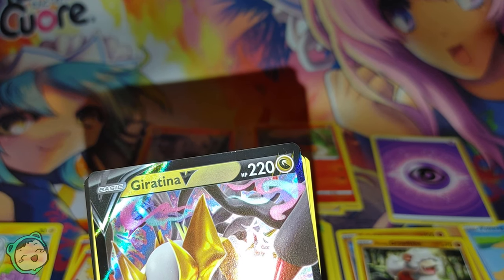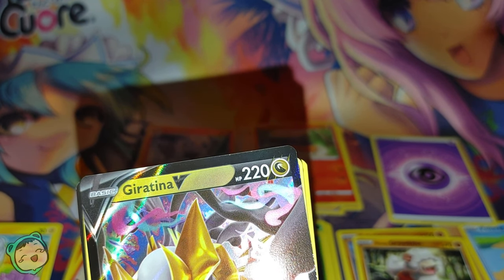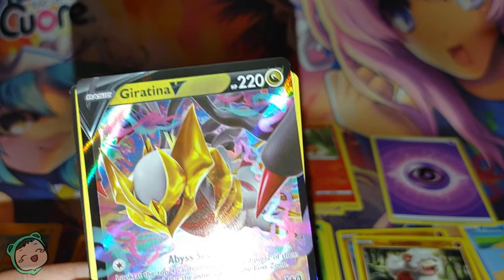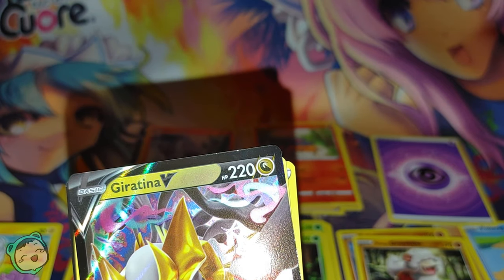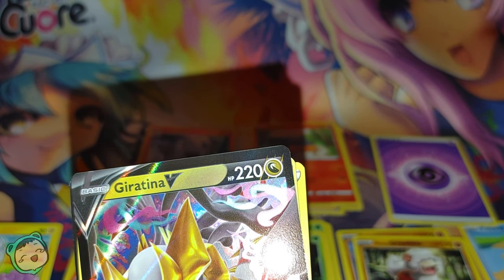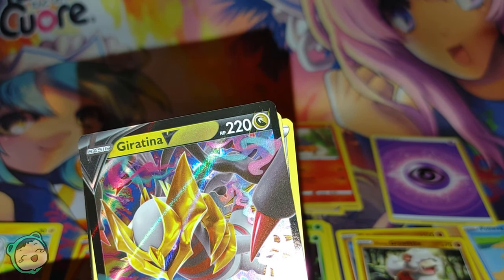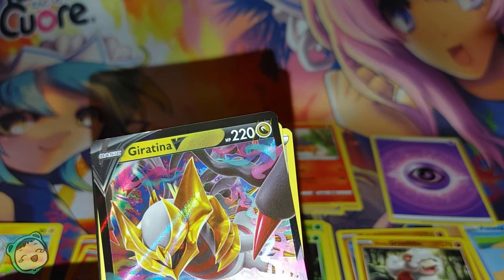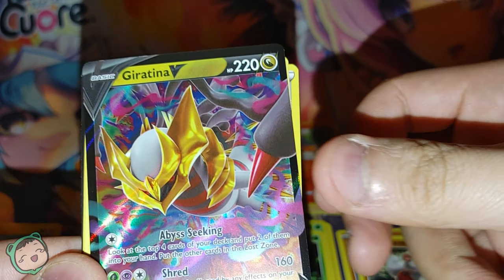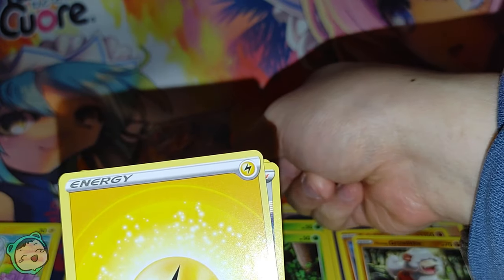I did an unboxing of the Hidden Potential Tin and one of them was a Giratina, but this one is different — I think the other one was more red, but I could be mistaken. I'll check afterwards. So we got two V cards and two Reverse Holos — that's cool.